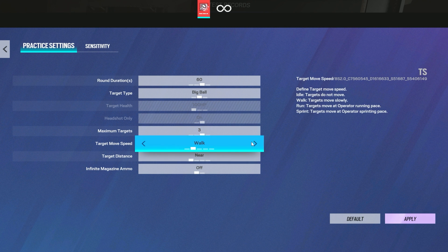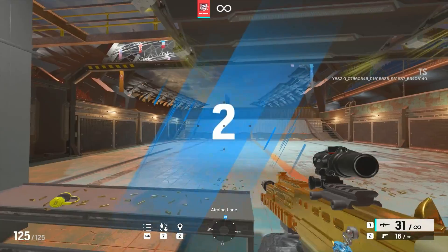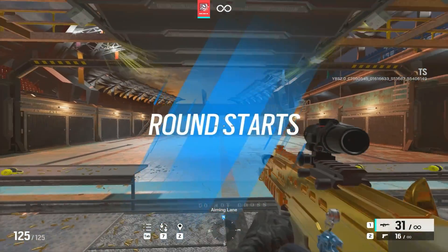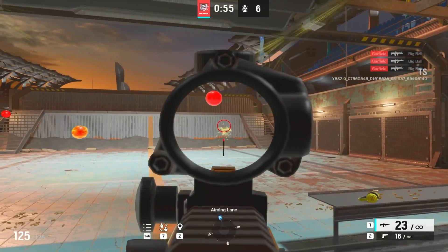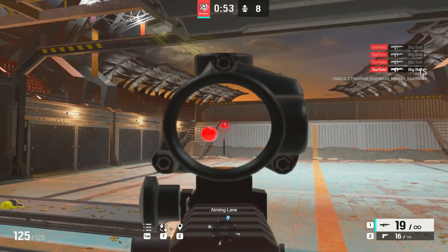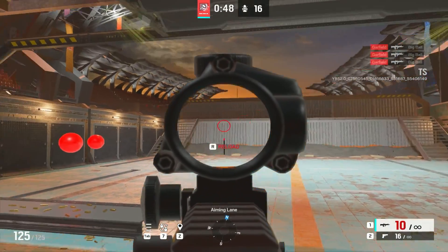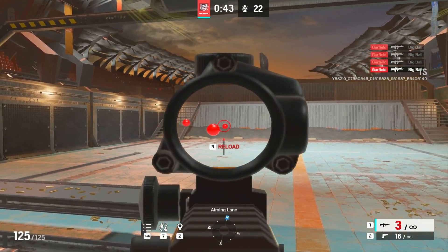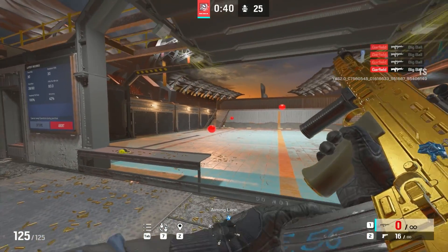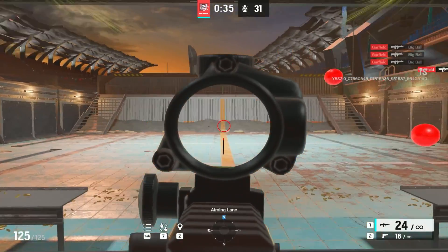From here I'd put maximum targets to three, target move speed on walk, and then target distance on random. This is good to really warm yourself up just because of how random Siege players can be. As you can tell, we have these guys just moving at all random heights. I would suggest only doing one tap only — it's okay if you're inaccurate. You just want to be as slow as possible so you can get your first shot accuracy down.